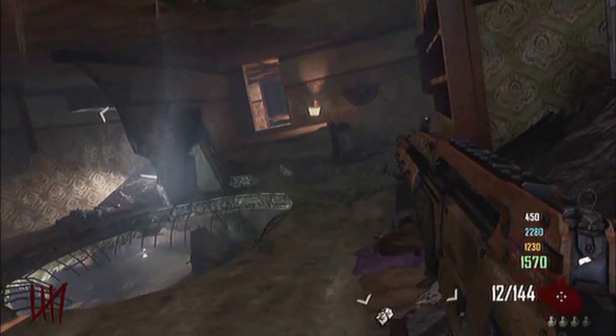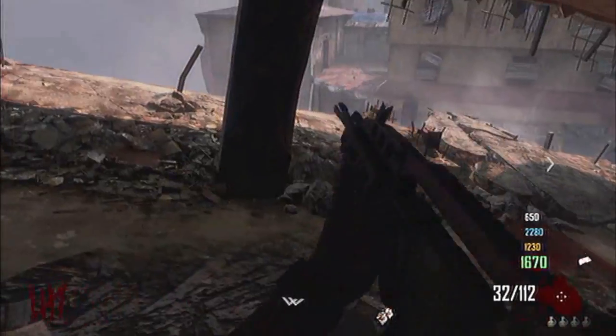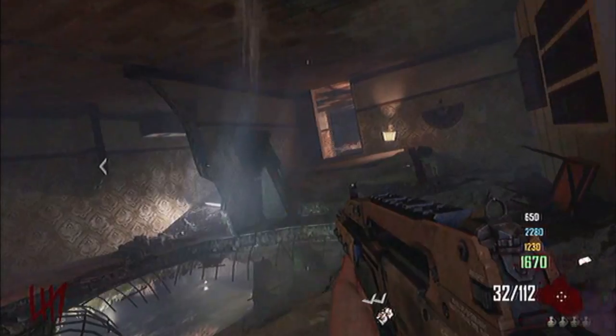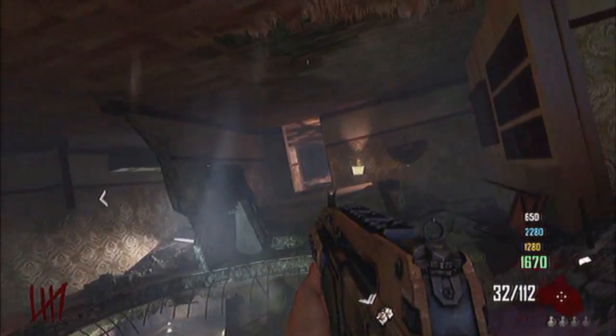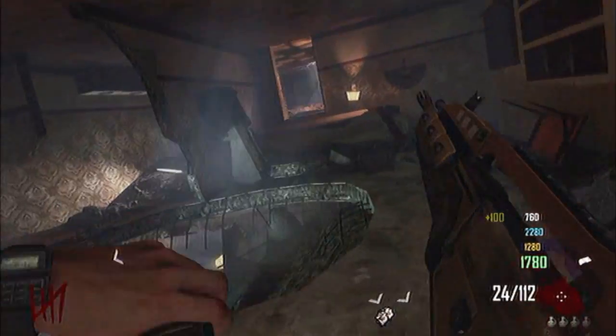The upside down areas can be a challenge on their own, let alone with a horde of zombies out to get you. Steep gradients make navigation difficult and many doors are too high to enter as they are located on the floor, or in this case the ceiling. The upside down environments can be disorienting, so don't enter the area without good knowledge of your surroundings.